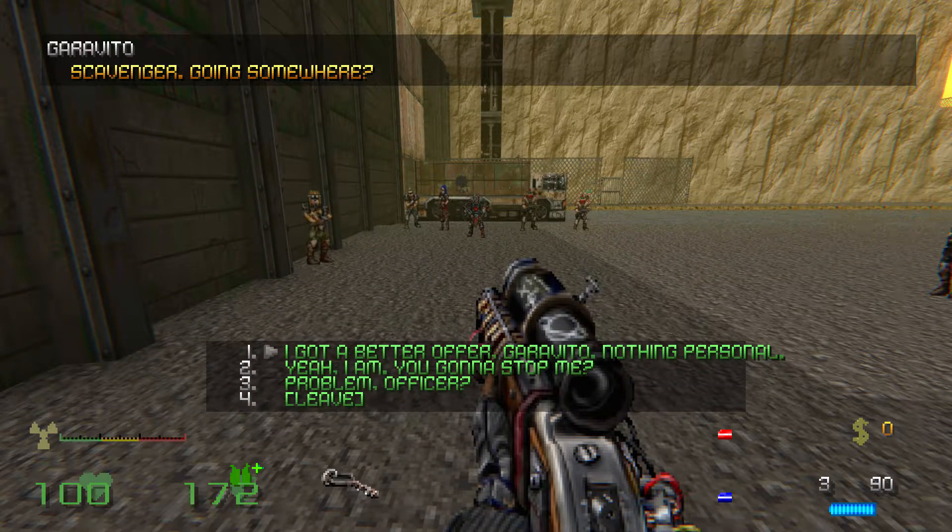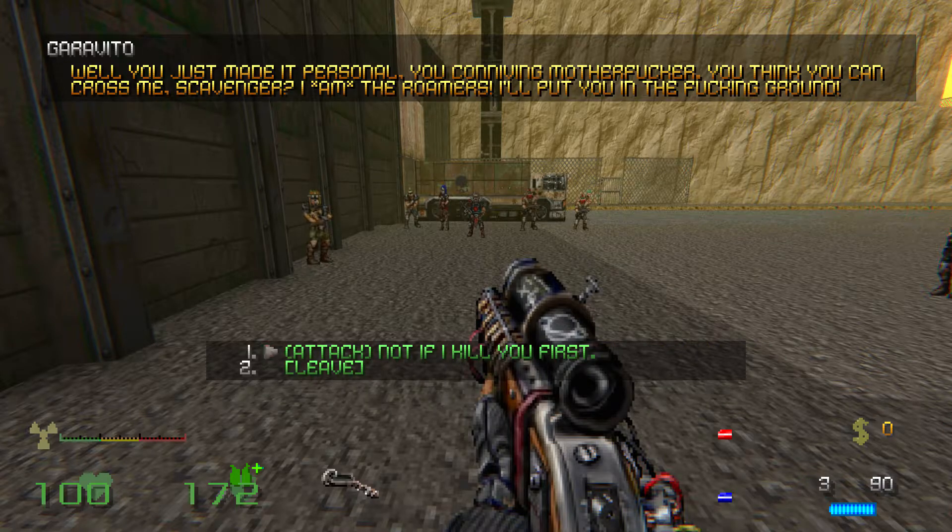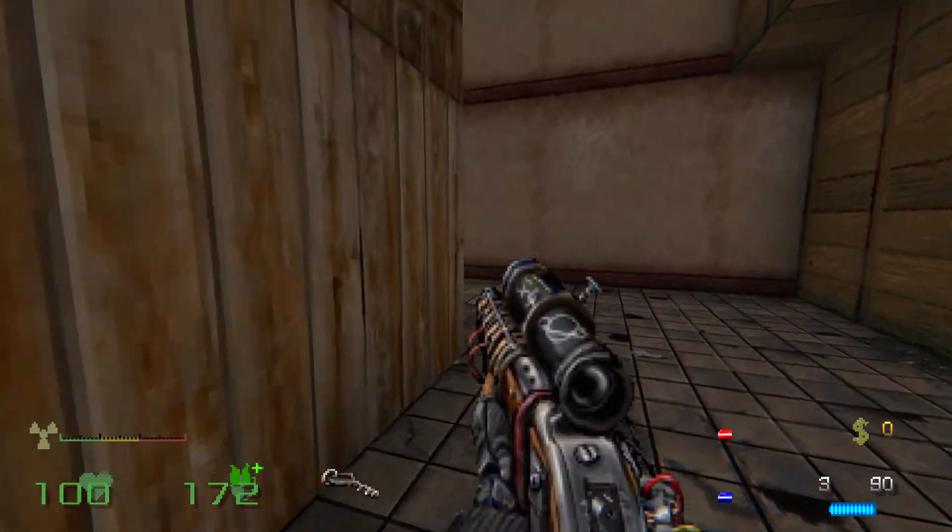Scavenger, going somewhere? I got a better offer, Garavito. Nothing personal. Well, you just made it personal, you conniving motherfucker. You think you can cross me, Scavenger? I am the Roamers. I'll put you in the fucking ground. Not if I kill you first. So we've got to kill him and his band.